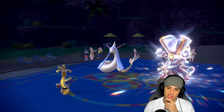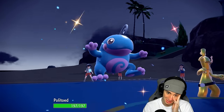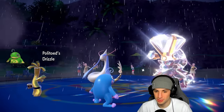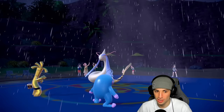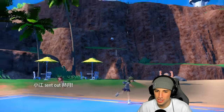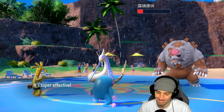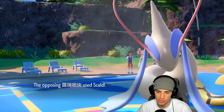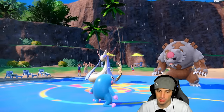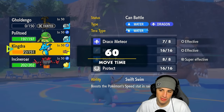I go into Politoed and launch Thunderbolt into Milotic. I'm hoping for the KO but I'm not sure. They swap to Arcanine — so will you go Tyranitar? No, Ursaluna comes out. Thunderbolt doesn't KO Ursaluna, and Skull Bash comes flying in and picks up the KO on Kingdra. The rain boost definitely helps them out. Now we're sitting in a rough position.